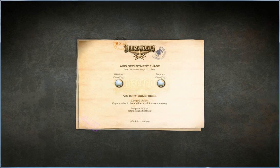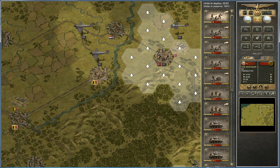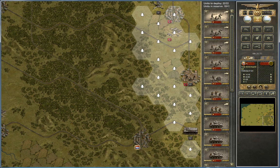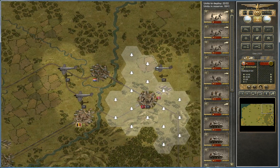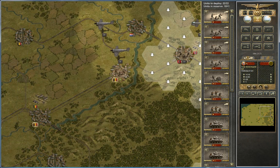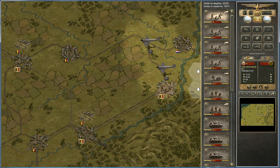Nine turns remaining for the decisive victory — I've never made that. We've got units in reserve, 18 plus 1 that we can deploy. Let me tell you a little bit about this scenario before we start. The original assault on Luxembourg, Belgium, France, and the southern tip of the Netherlands involved a lot of fighting near Eben Emael, which is sort of simulated in this corner here. It was a fortress that was assaulted for the very first time from the air. We've got some air troops here as well.